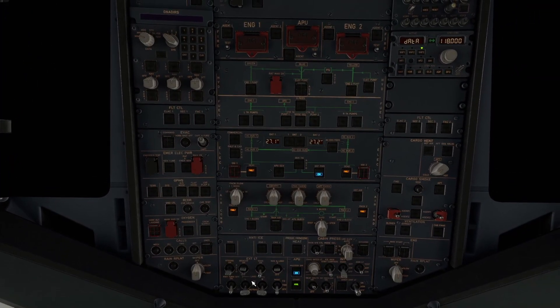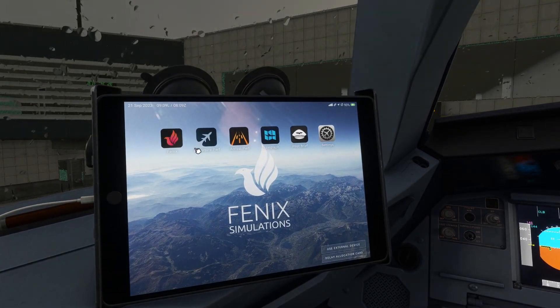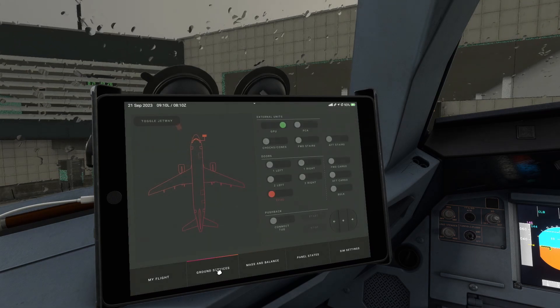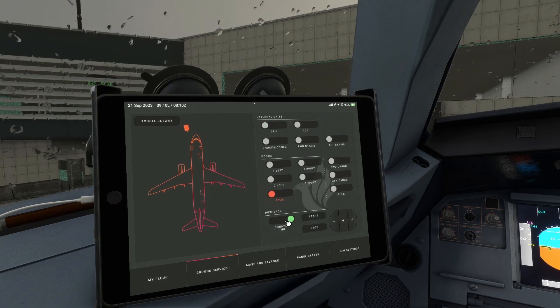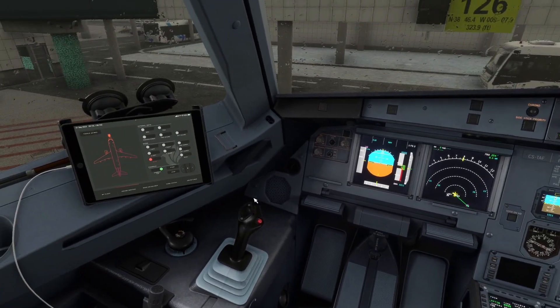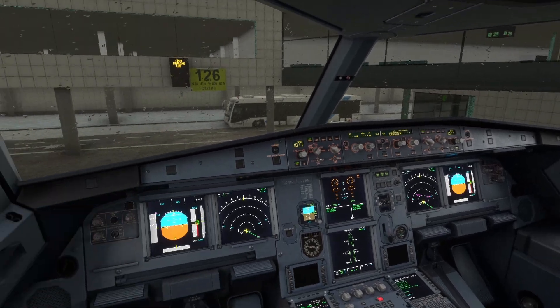Go ahead and put beacon on. Make sure we have APU bleed. Turn off the external power as we don't need it anymore. I'm going to use Phoenix's pushback system today instead of GSX. Go to ground services, disconnect GPU, connect the tug, release the parking brake, and start the pushback. When we are clear of the gate, we'll start our engines.